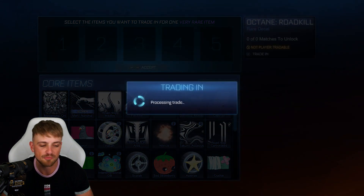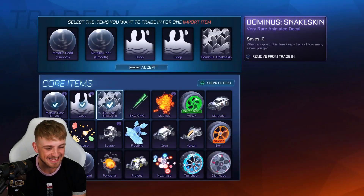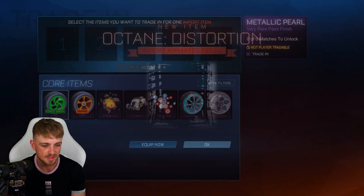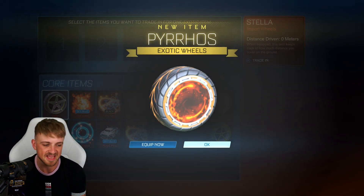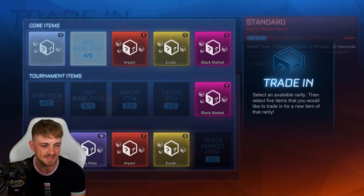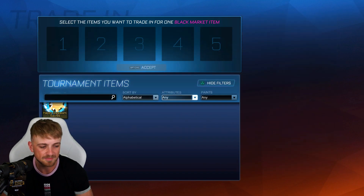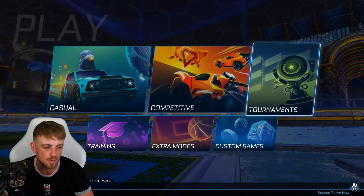I'll trade all these up and then we'll go from there. Oh my goodness — within 10 trade-ups we got a painted standard. That's two painted standards in basically no time at all. I'm floored. The luck on this account is godly. We'll trade up to black markets. There's a black proton — very, very cool. That'll be it and one black market to get. We'll keep the hypnotics. Solar Flare — okay, a little bit of an L. But look, there's a load of cool stuff in there — happy sunbeam sacred. We can trade that up.